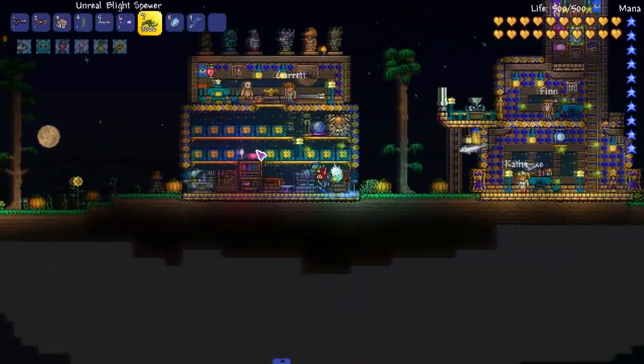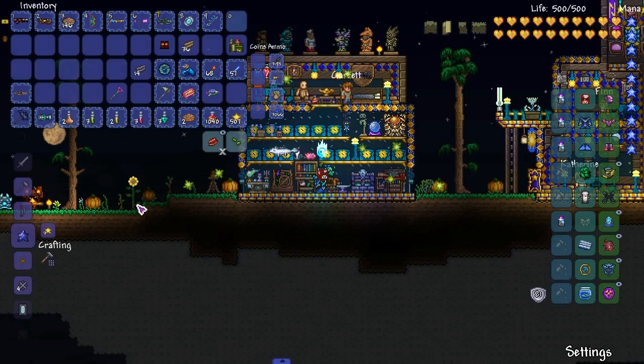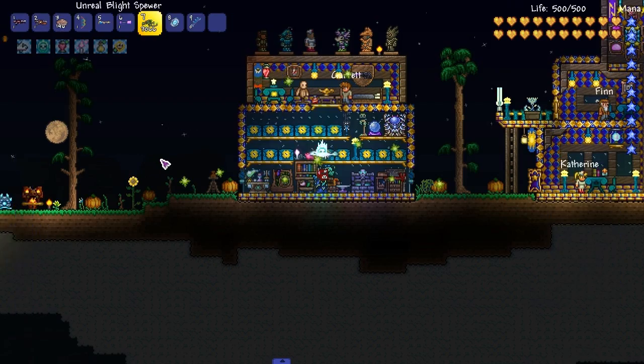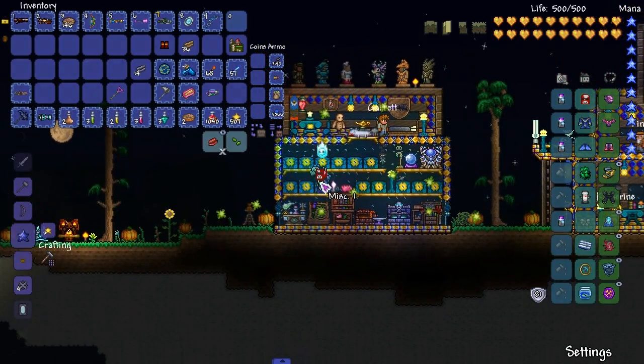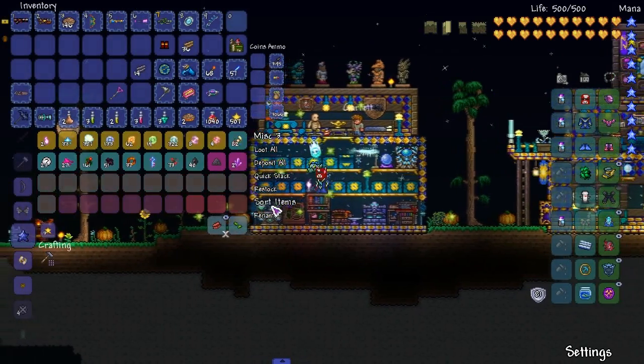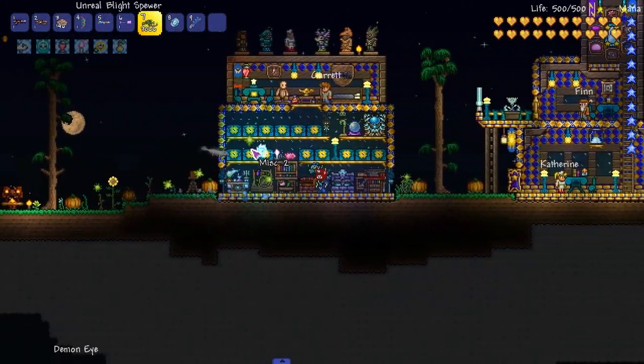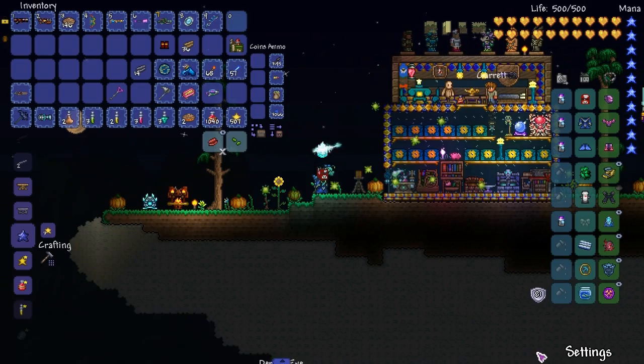I want to make that one bow, but I need the Pulse Bow. I did buy a Pulse Bow in the multiplayer playthrough — I bought two Pulse Bows, one for Sleepy and then one for me. I might bring that one into this world in a second, just because I want to show it. I got the Pulse Bow legit though — there's no crafting recipe for it, which sucks. Let me do that right now, actually.